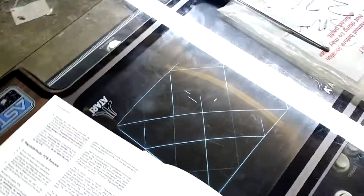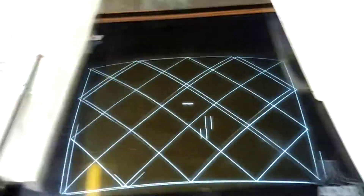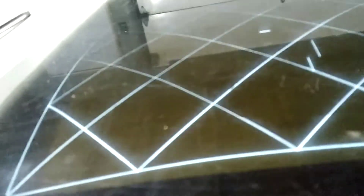I'll switch it into game mode and we can see what it does then. I think all I have to do is hit this switch. So this is what it displays in game mode. We've got some little blinky lines, and you can see the asteroids are just points.